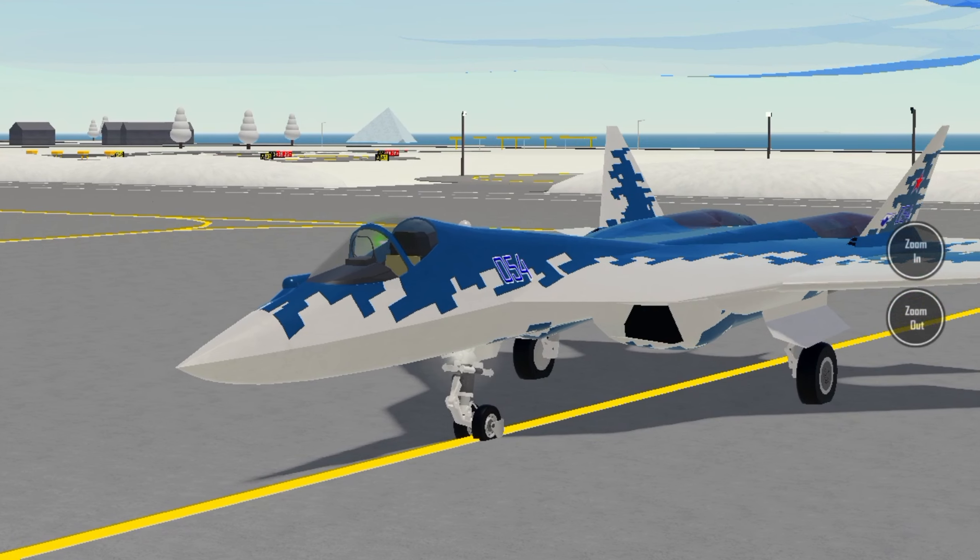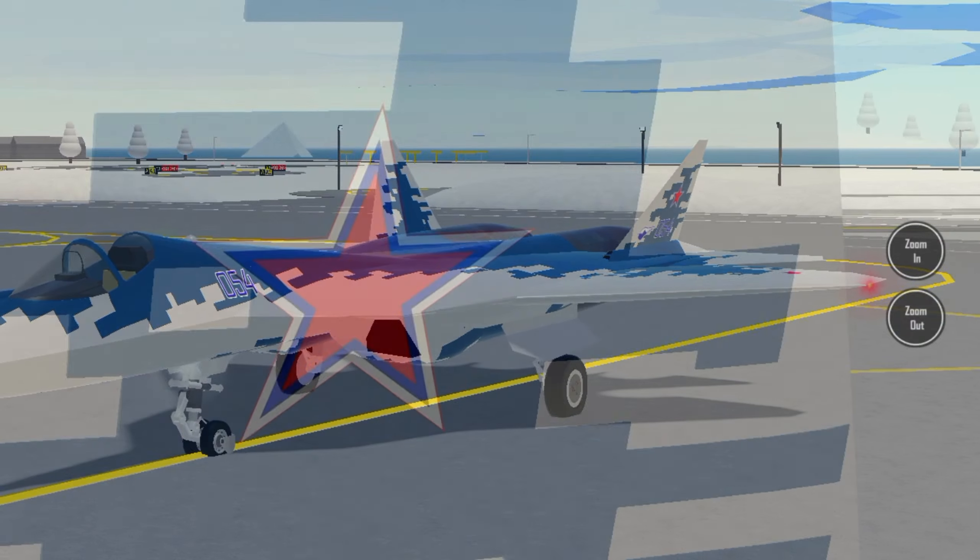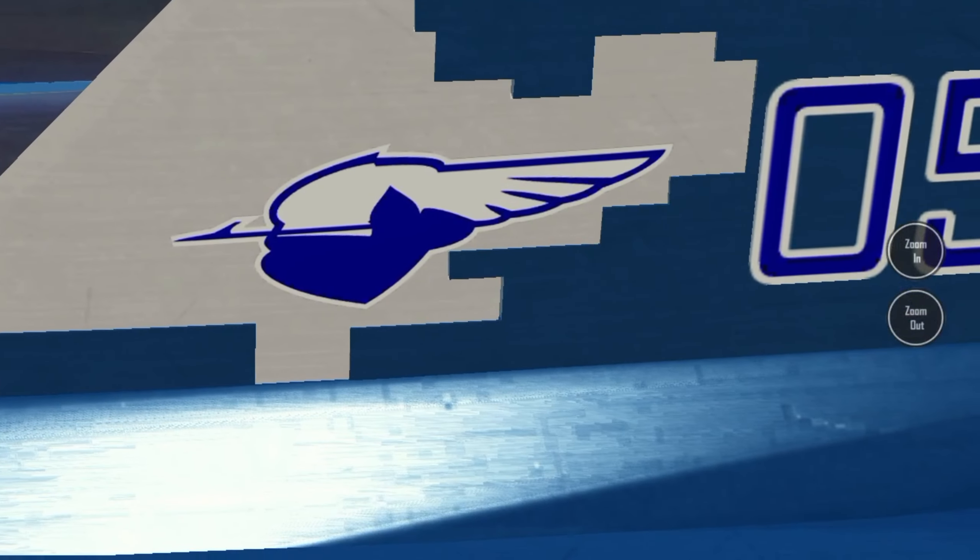The blue digital livery has a blue pixel camouflage that definitely strikes the eye. We have stars, whatever this thing is, and numbers.